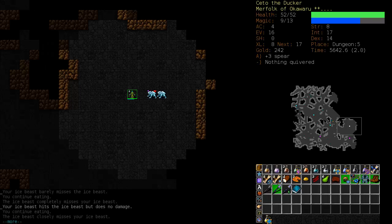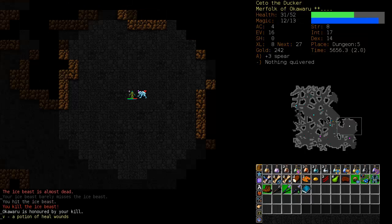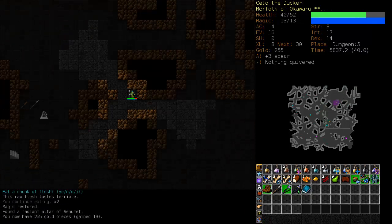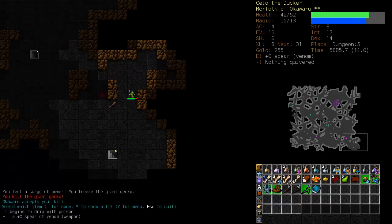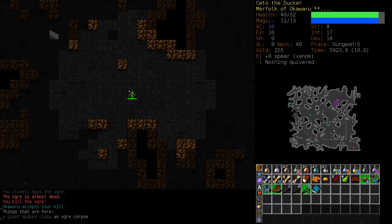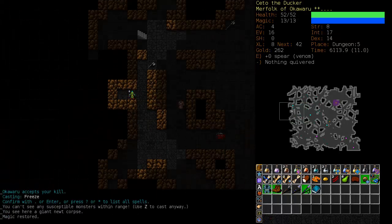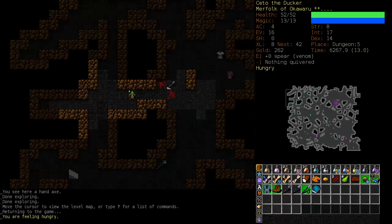We'll eat a Royal Jelly — no sense in saving it for later. Hopefully with the help of our Ice Beast we'll be able to take him out. Speaking of which, I can always call on Okawaru's help — I completely forgot to do that. He can help us out with Finesse if need be. Let's switch back to our Spear of Venom since we're facing mostly biological, poisonable creatures. There's Natasha again. Please die. She's the Jessica of Felix. I don't think I've ever been killed by Natasha.